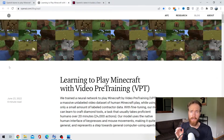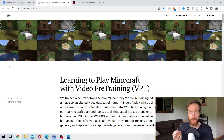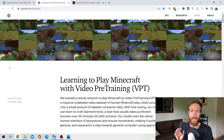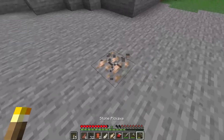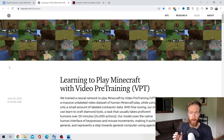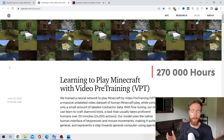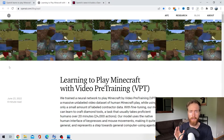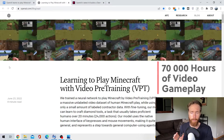To achieve this task, they used something called Video Pre-Training, or VPT, which involves training an AI model with massive amounts of gameplay video and only a small amount of human-processed video. OpenAI collected nearly 270,000 hours of videos from all around the web, edited down to just under 70,000 hours of pure gameplay.